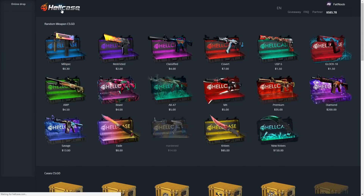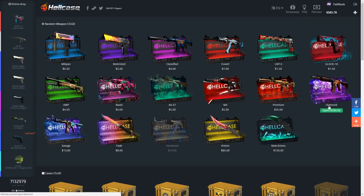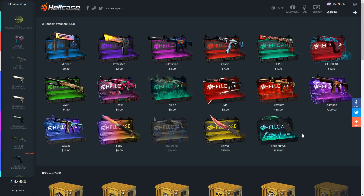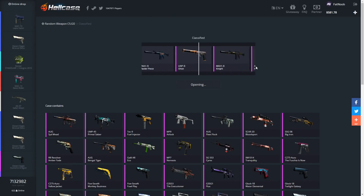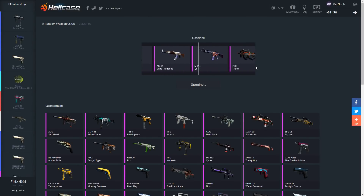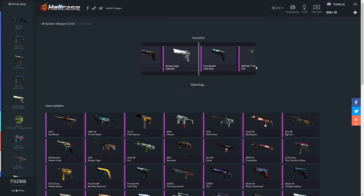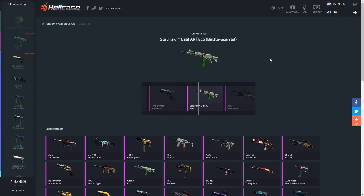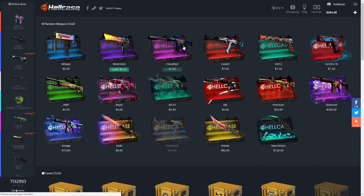We're gonna start off with some lower cases and then move on to the diamond cases. I'm not planning on opening knife cases — I want to save all my money for the diamond cases. Let's do one classified case and then move on to open up a couple coverts. Let's see what we get from the pink case — usually don't make too much profit.